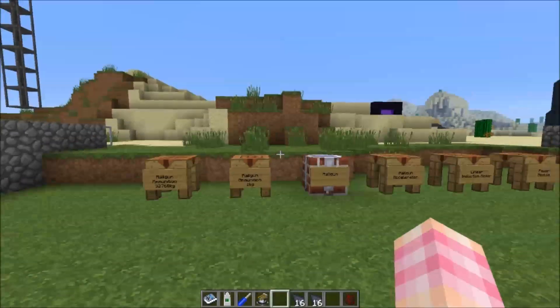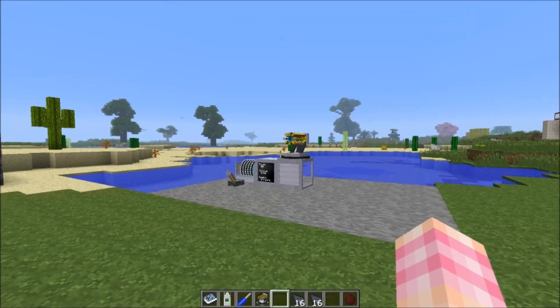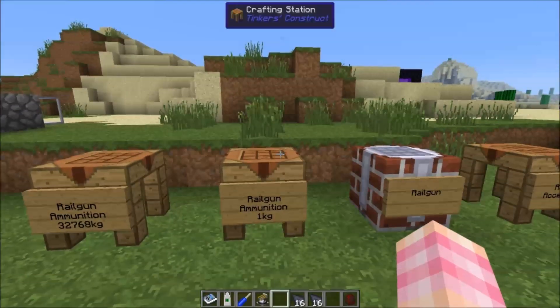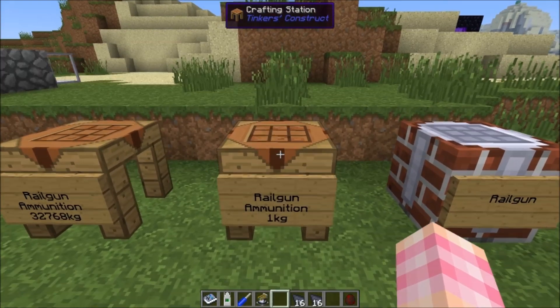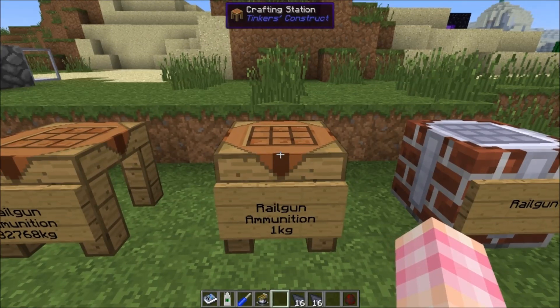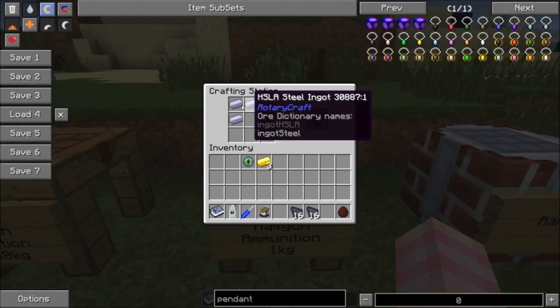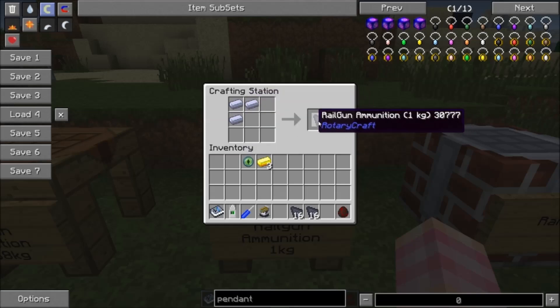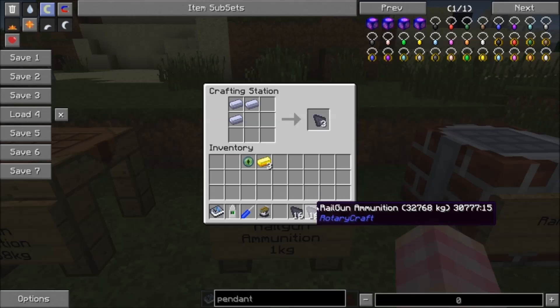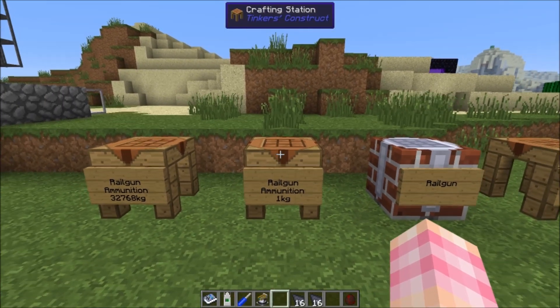Unlike the anti-air gun which fires scrap, the railgun ammunition is very specific — you have to craft it and it's not all that cheap. To get started you craft the one kilogram railgun ammo quite simply with three HSLA steel ingots, and that gives you three of the one kilogram railgun ammunition. These can stack to 16.